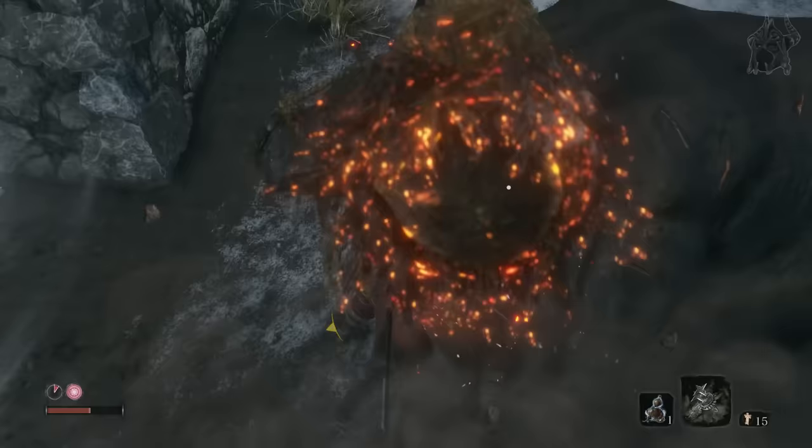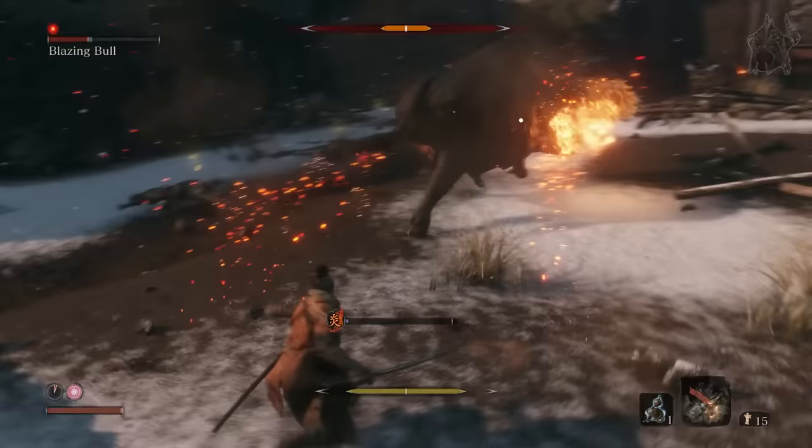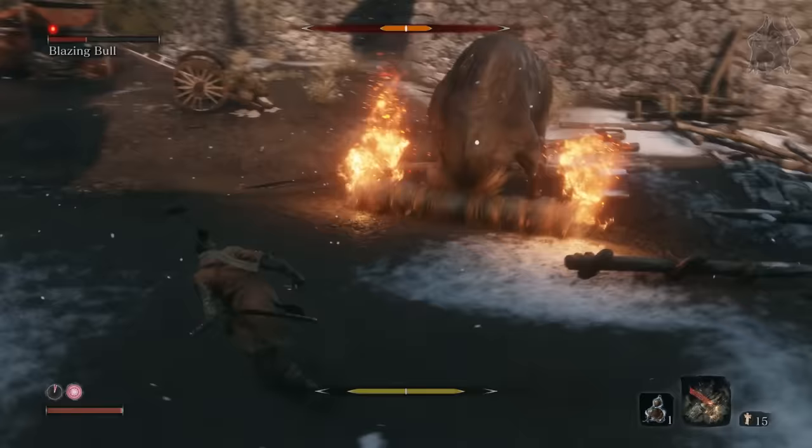Now, if you can't time the parry to deflect it, then the next best way to kill it is to constantly run behind it. You can get one or two hits in before changing direction. Just make sure you stay up its ass.